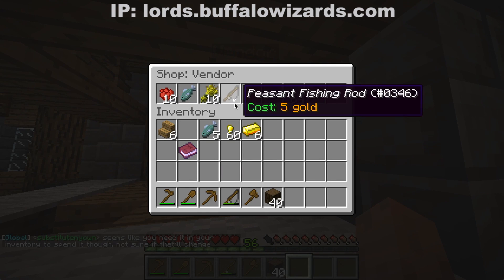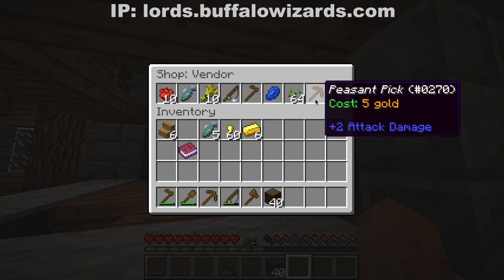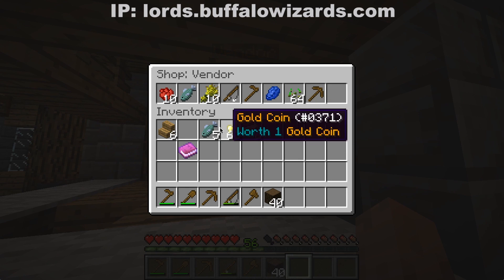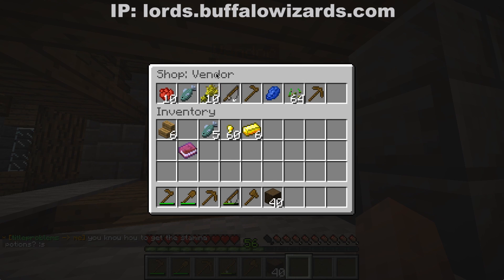So you get a fishing rod, a hoe, a watering can, some seeds, and a pickaxe. Then you can sell granite, you can sell fish, and you can sell wheat.